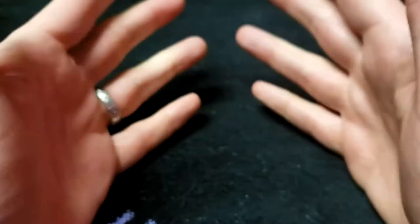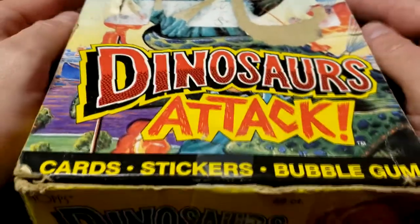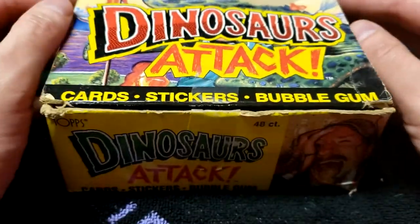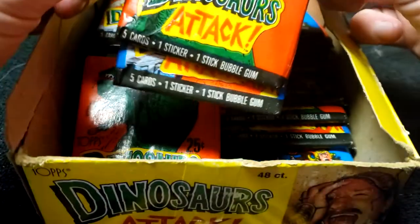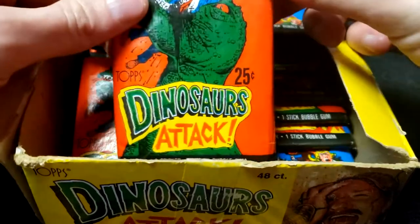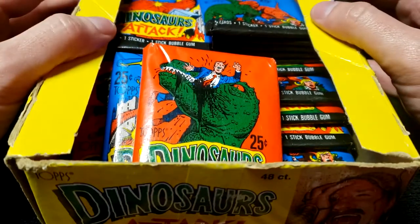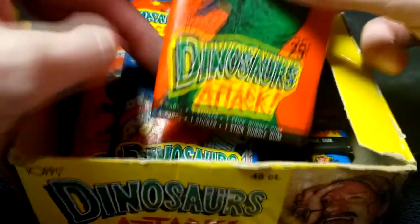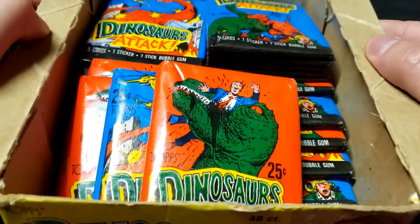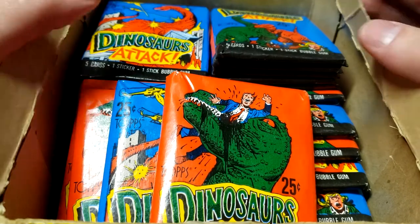Hello and welcome to Game Concise. This episode is a little bit different because we're not even going to be talking about games. I'm going to feature something special that I had when I was a little boy: these Dinosaurs Attack Tops trading cards. I picked this box up for relatively cheap — pretty fortunate, it had 48 in it, but actually only 24 wax packs.